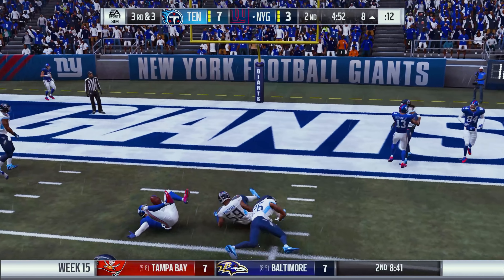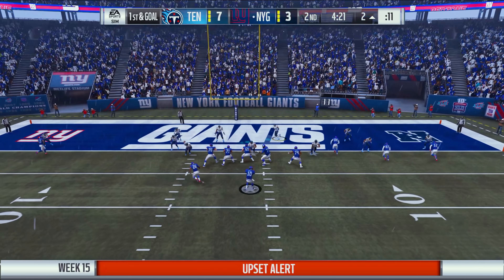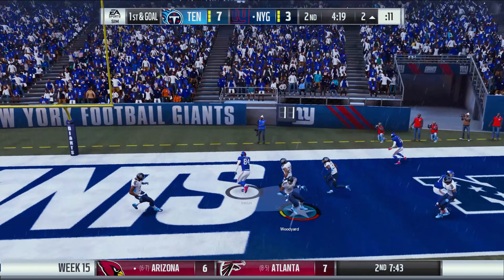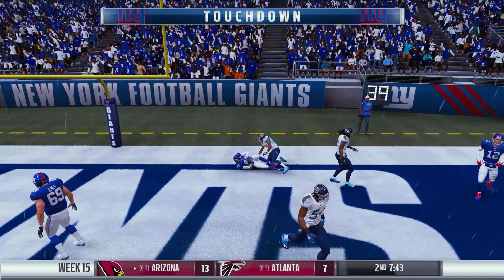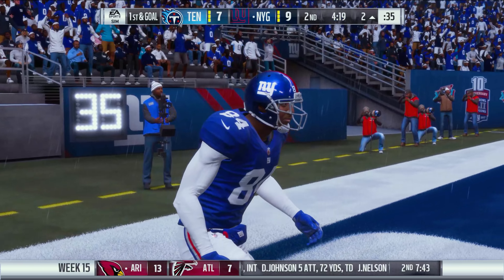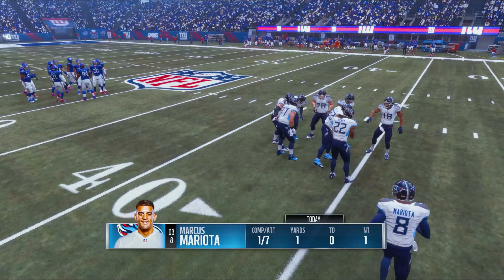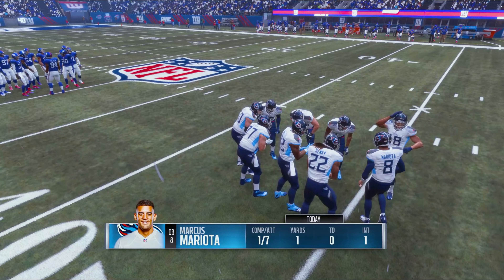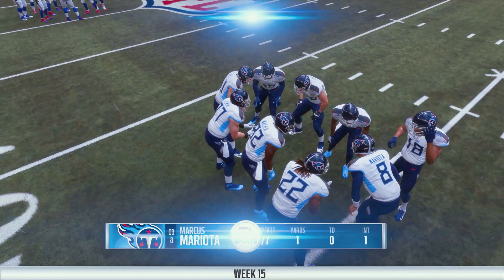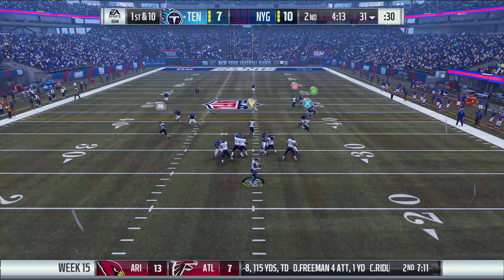Third and three for the Giants — Manning drops back to Sterling Shepherd who somehow holds on for a first down. Then first and goal, Manning finds his receiver for a touchdown catch. Just like that, the New York Giants take the lead — they're up 10 to 7. Mariota's stat line: one for seven, one yard, one interception — terrible.